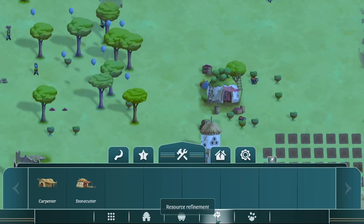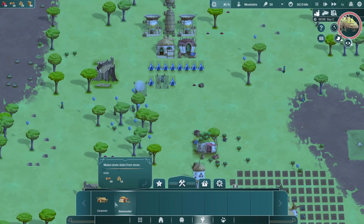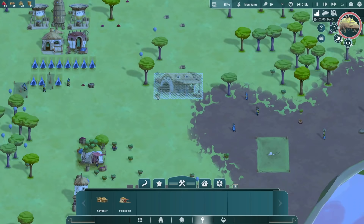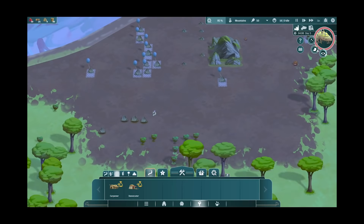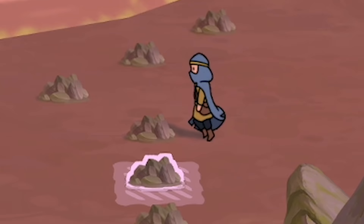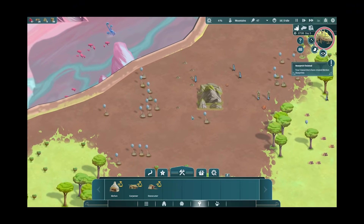There is another tab - the resource refinement - which does the classic: it turns logs into planks and stones into slabs. I might build one of each just to make sure we're sorted. As we go through the game, the later things will need those materials. I also want to know - do stones grow over time? I think they come out the back of this Onbu. We'll keep an eye on these piles of stones. Actually, these have been hit with an axe so they can be collected. Stones don't grow - surprisingly, us talking bollocks.